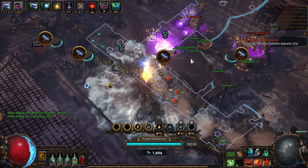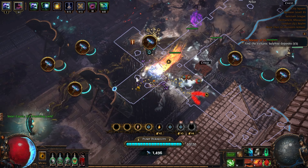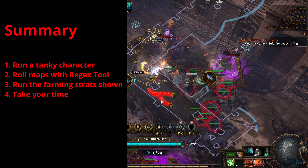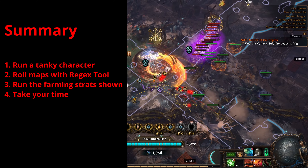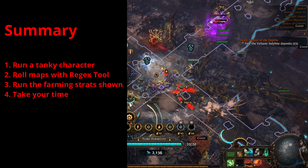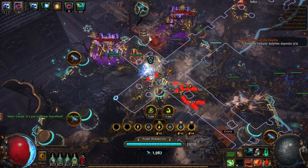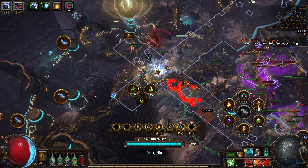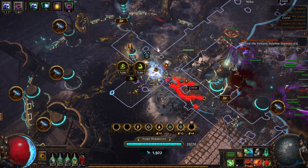I know I've given you quite a lot of information in this video, but if I were to TLDR it: 1. Run a tanky character. 2. Roll your maps with the PoE Rejects tool. 3. Run the farming strategies that I've shown you. 4. Take your time and do it over the course of 5 to 6 days and you're gonna be OK. I hope this video helped you out. If you want to help your boy out, drop a like and a sub. Thank you for watching, good luck as always, and I'll see you in the next one. Bye guys!